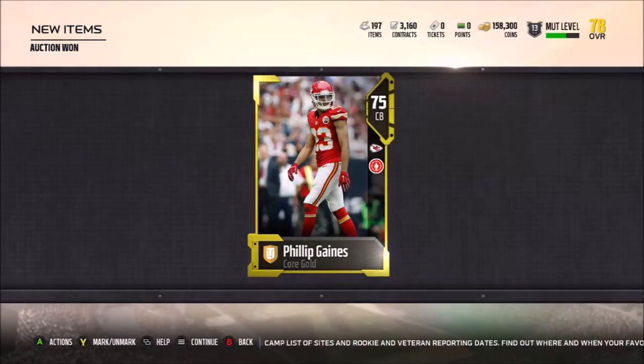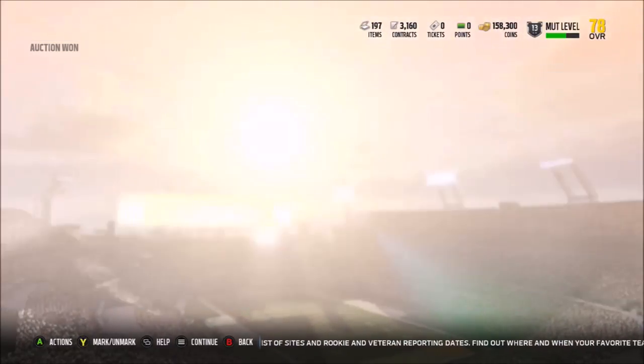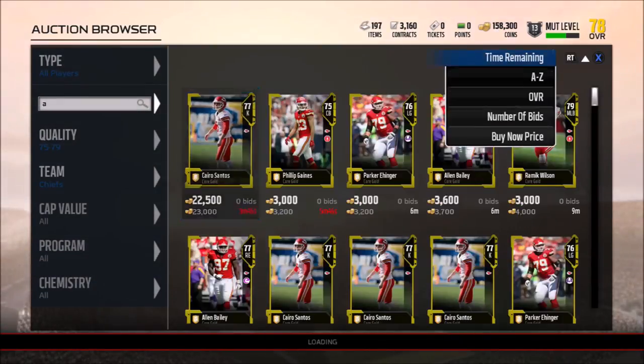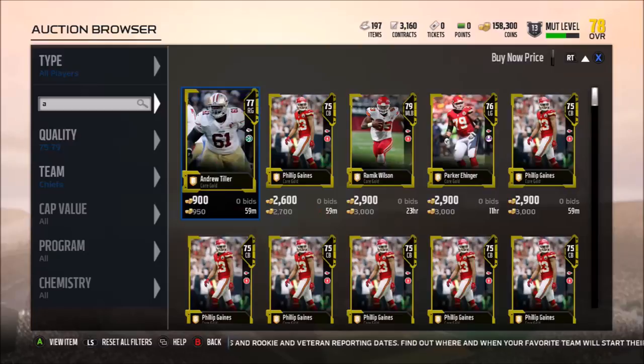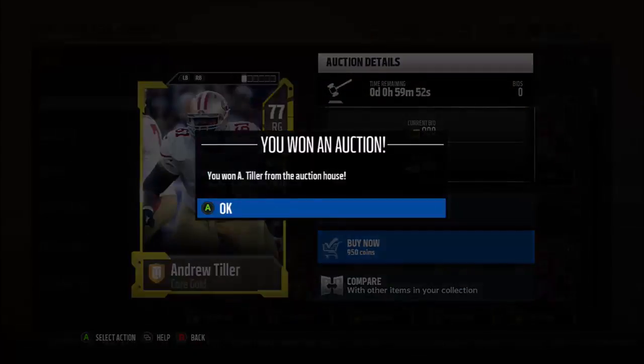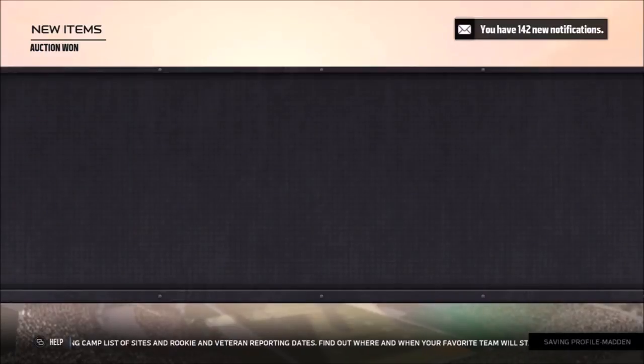I got another coin making method for you - something really simple. This card you're looking at right here, Philip Gains, I just got for 500 coins. When I did that I was like, let me record this. I think I had a really good method. Basically all I'm doing is buying and selling gold cards. I got another guy here I'm getting for about 950.